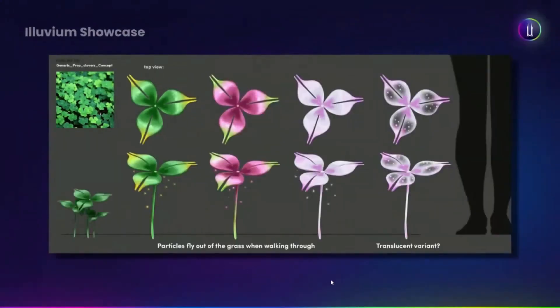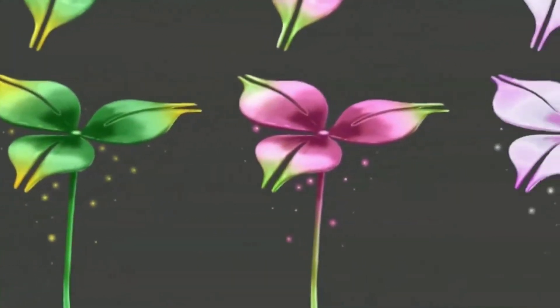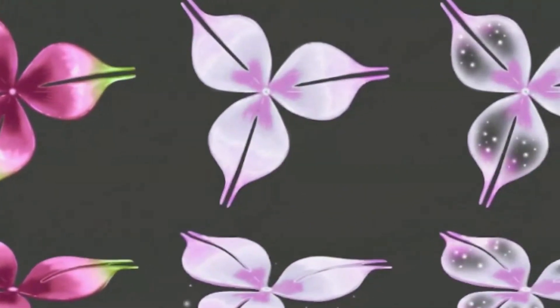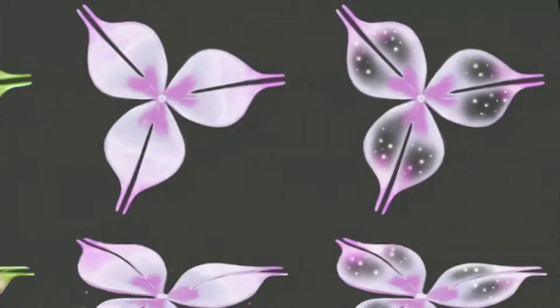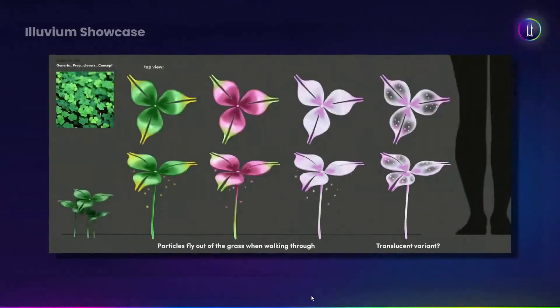With the grass, we're heavily working on the tech, but that's only one part of it. The other part is getting variation in the grass and keeping it looking alien — we don't want things to look like they're just based on Earth references. Everything has to be alien and different, so little tweaks make a big difference.